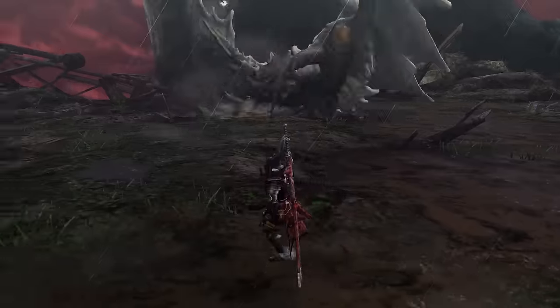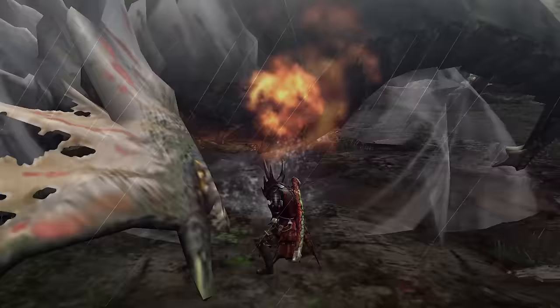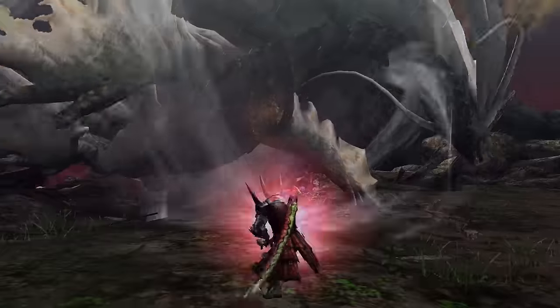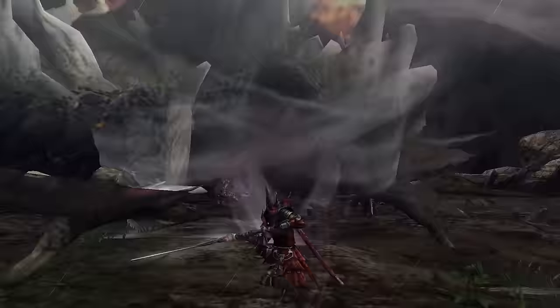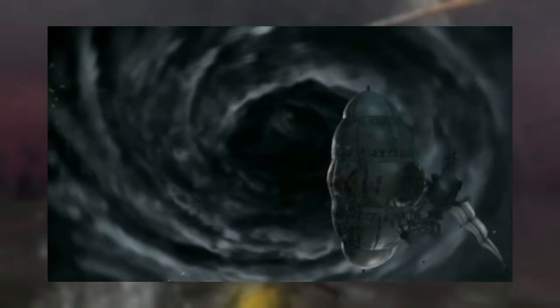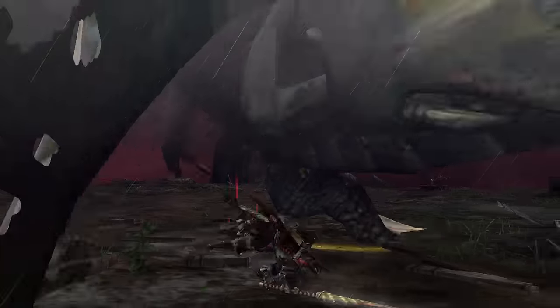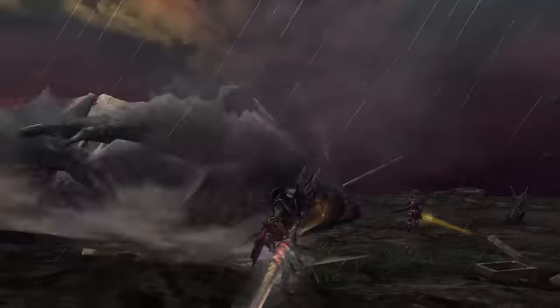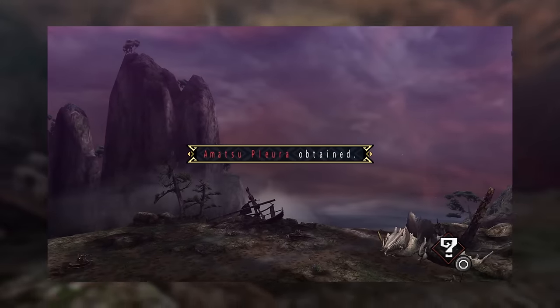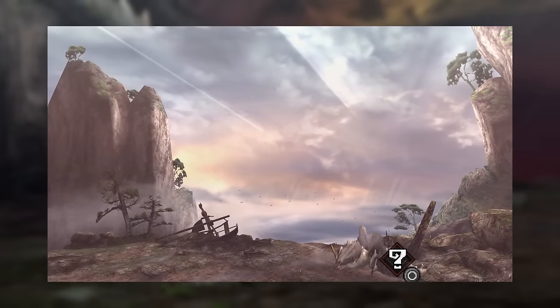Amatsu has an ecology cutscene where it is shown taking down an airship, shooting a water beam that obliterates it, causing the airship to come crashing down to the ground. In game, once Amatsu is killed, a special cutscene will play showing storm clouds on the Sacred Pinnacle clearing, as Amatsu's control over the weather withers away. Amatsu is fought on the Sacred Pinnacle, an area exclusive to Amatsu's fight somewhere in the vicinity of the mountains around Yukumo village.